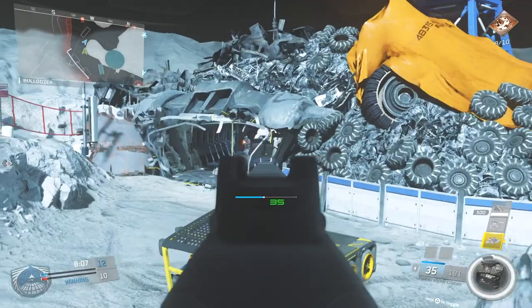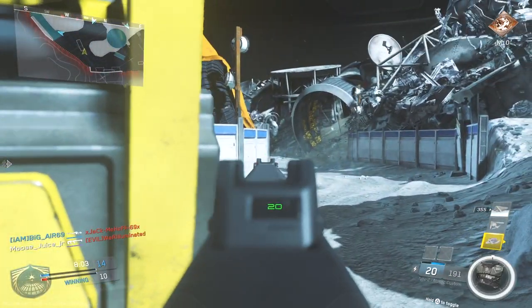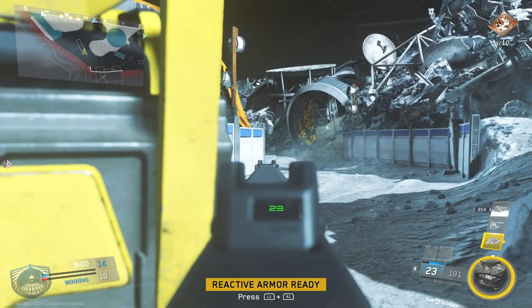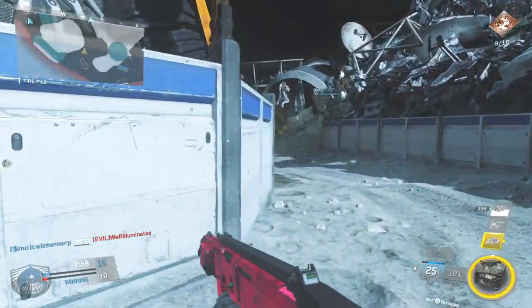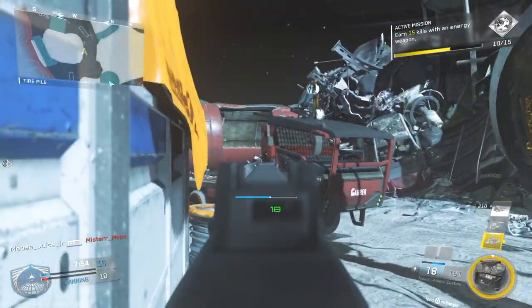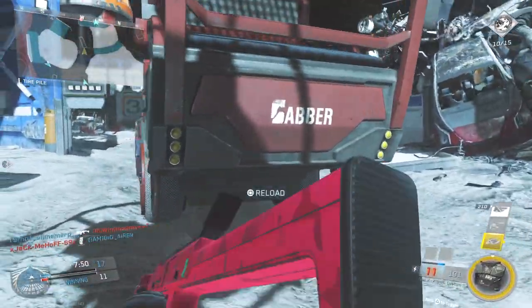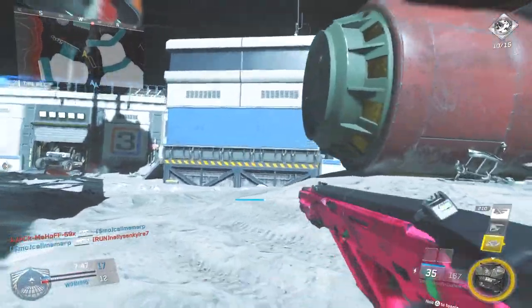Starting off with what we do know: we have two calling cards, two emblems, and one accessory. All that stuff is in the first link down below in the description, uploaded by Reddit user itrex. You guys probably don't care too much about the emblems, calling cards, and accessory — the accessory is like a popsicle with lips on it, nothing too cool.